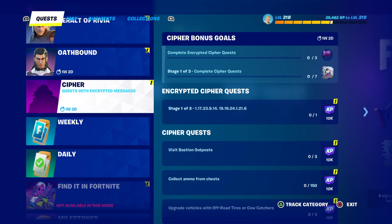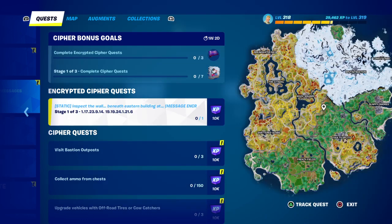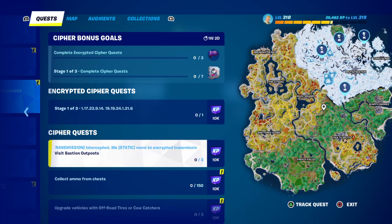Now here's a Chipper Quest — Stage 1 of 3. Here are the codes. The secret is that the numbers represent letters of the alphabet — A is 1 and so on. Just write down the word and it'll give you the clue. Then we've got 'visit bastion outposts' — there are four of them around the map, but you only have to visit three.